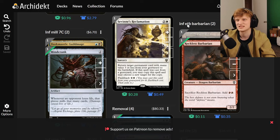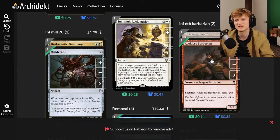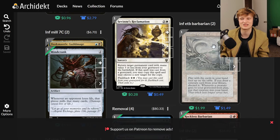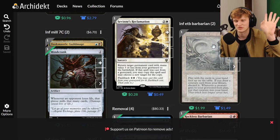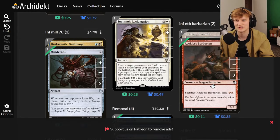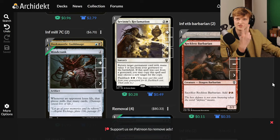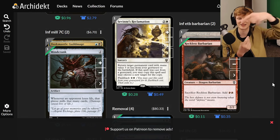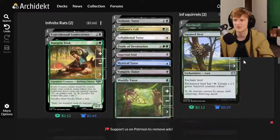For fun, there's an Infinite ETB combo using Enduring Renewal and Reckless Barbarian. Enduring Renewal puts creatures that go to your graveyard back into your hand. Reckless Barbarian costs two mana. You sacrifice it, two mana floats, it goes to the graveyard, comes back to your hand via Enduring Renewal, you replay it — infinite creature ETB triggers. Paired with something like Impact Tremors, this deals one damage per loop and kills opponents.